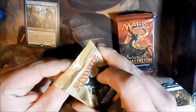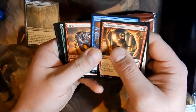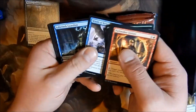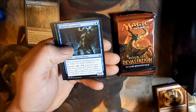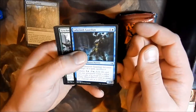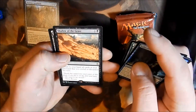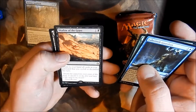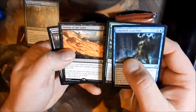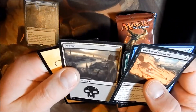Let's go Amonkhet. These are the Uncommons: Labyrinth Guardian, Synchronize Strike, Lay Bare the Heart. For the Rare — Shadow of the Grave. Return to your hand all cards in your graveyard that you cycled or discarded this turn. That's pretty good. It looks kind of misprinted there.